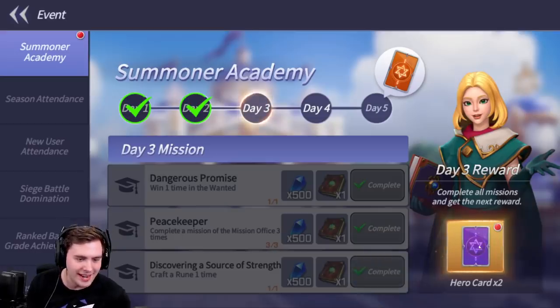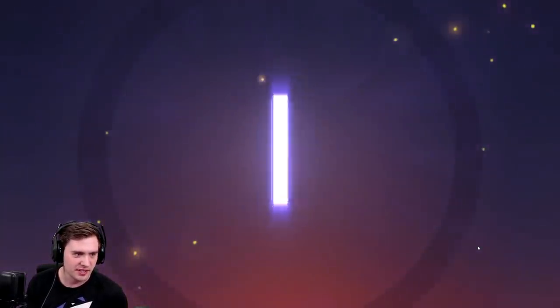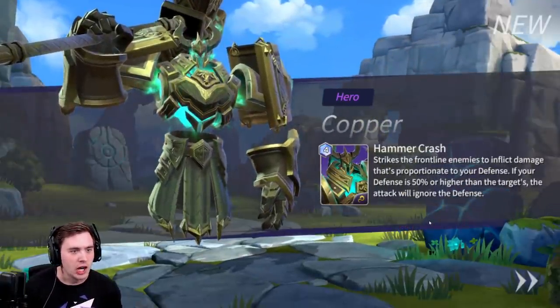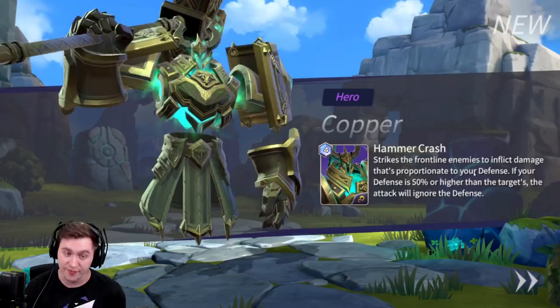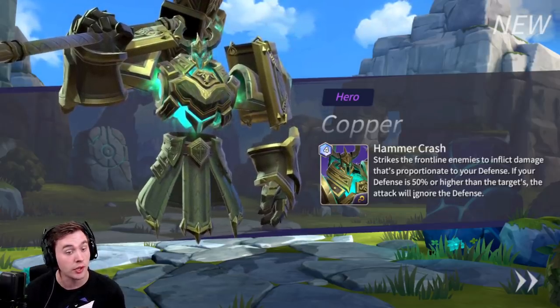We got that reward and now we get hero cards times two. We got a new one — Copper. Hammer Crash strikes the frontline enemies to inflict damage proportionate to your defense. If your defense is 50% or higher than the target's, the attack will ignore their defense.